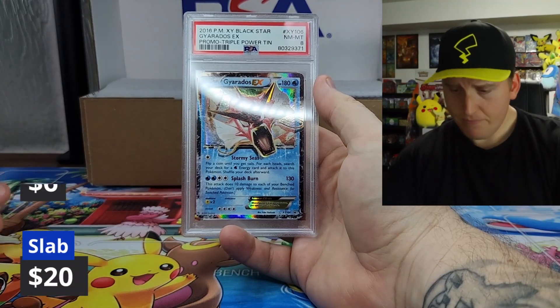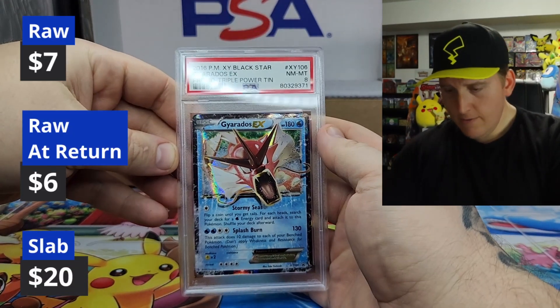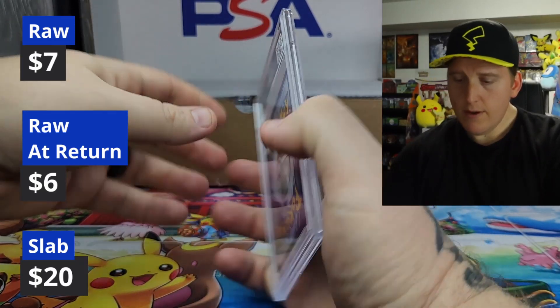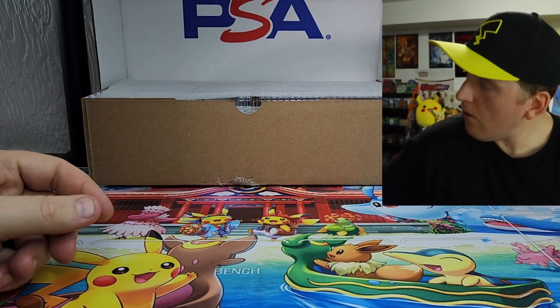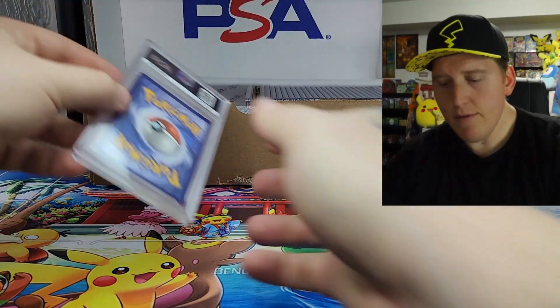Gyarados — Blackstar promo — and an eight. XY 106. Okay, very cool. Good card. 2016 — so getting up there in age.